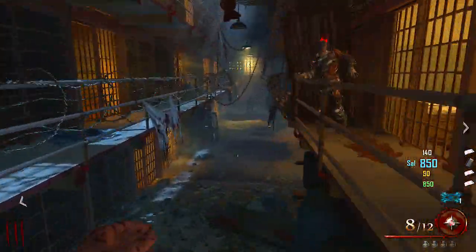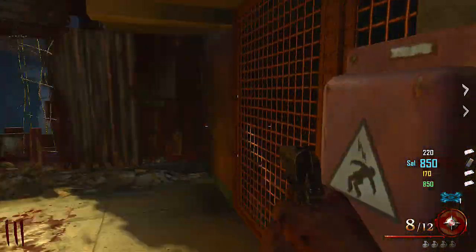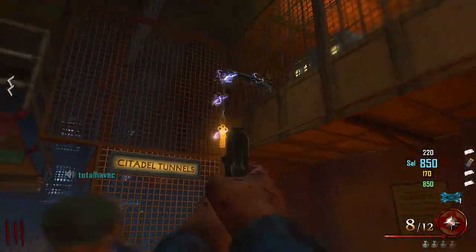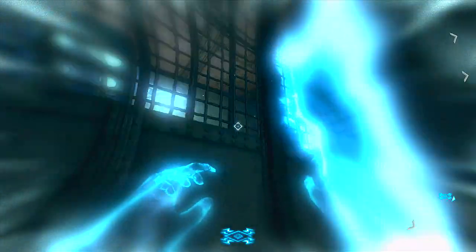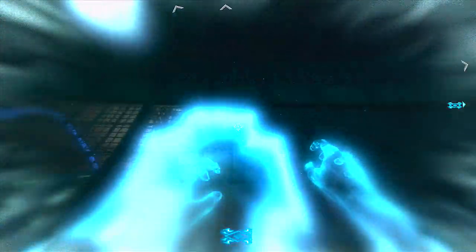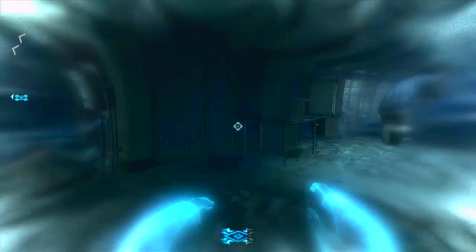Today's video is basically about how to build all the parts to the plane in Mob of the Dead. So first thing you want to do, right off spawn, you want to go to the warden's office and use your afterlife. There will be something that lights up on the wall — you want to jump through that and zap that little box, and you're going to be able to get the warden's key.